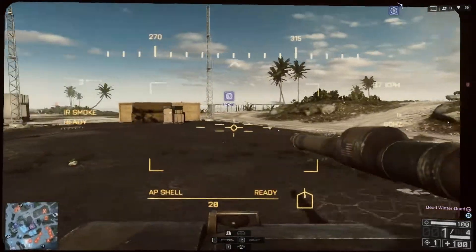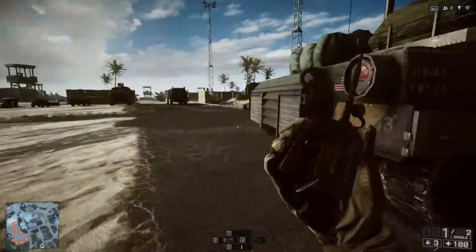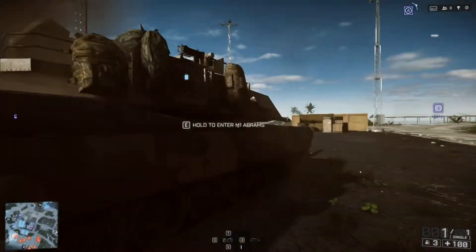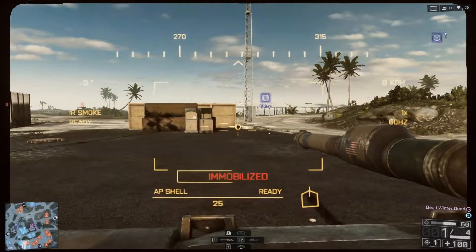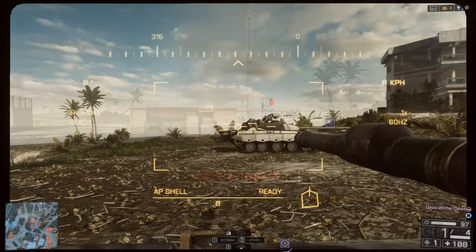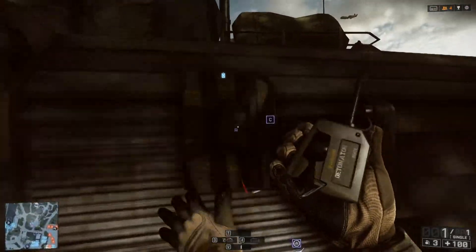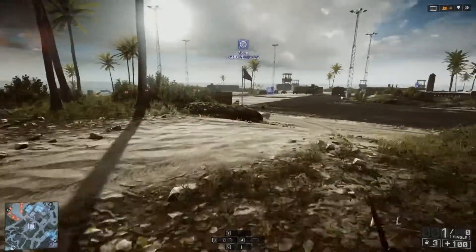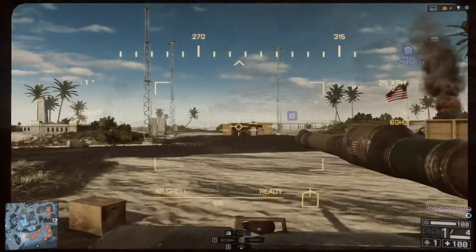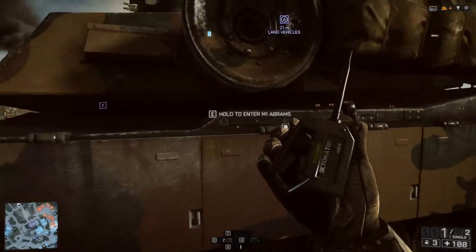This first part is going to show you how C4 reacts on the vehicle itself. We're going to place one package of C4 on the rear of the vehicle, detonate it, and see what the damage is. As you can see, it does 50 damage. That being said, two pieces of C4 should completely destroy a tank — one, two, and boom goes the dynamite. So you need at least two pieces of C4 on a main battle tank to destroy it.